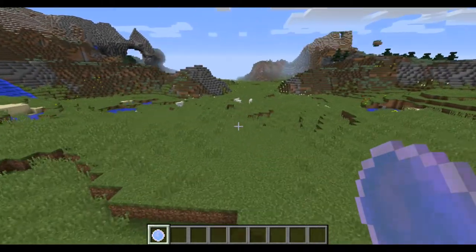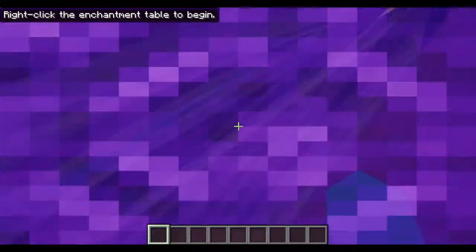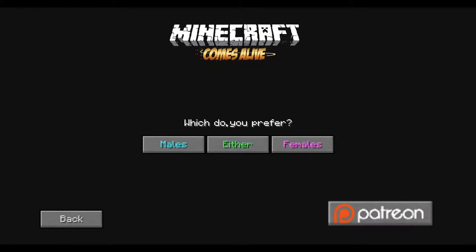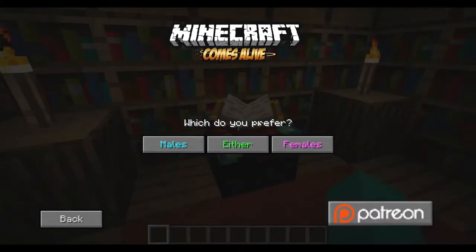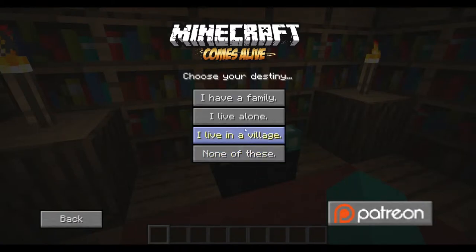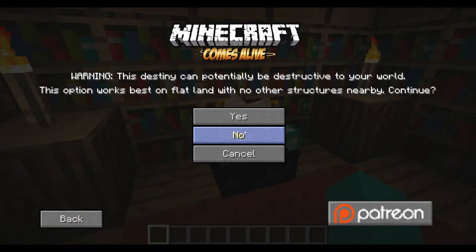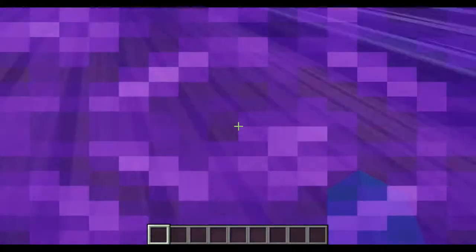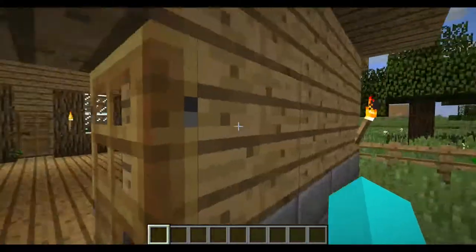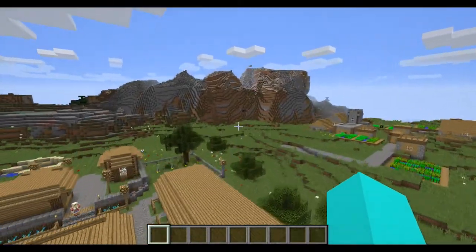When it says 'are you male or female?' I'm a male. And 'which do you prefer?' — I'm gonna go either, because neither means none and either means both, so I'm gonna be fair. I live in a village. And now you can see that this is a new village right next to another village.